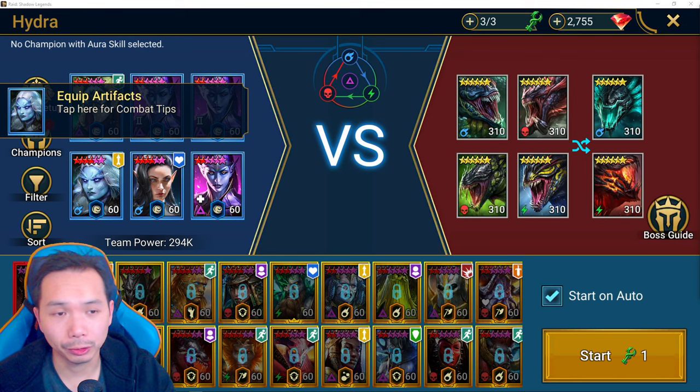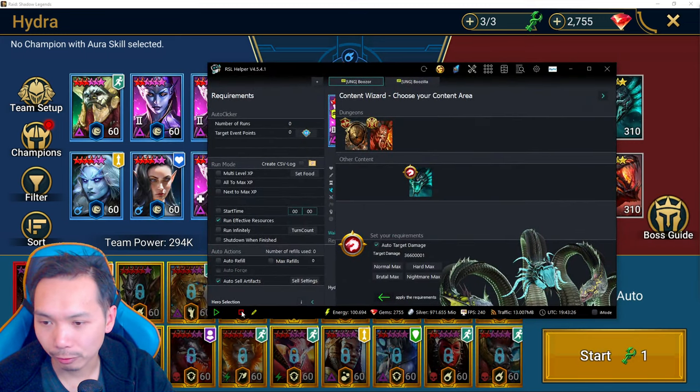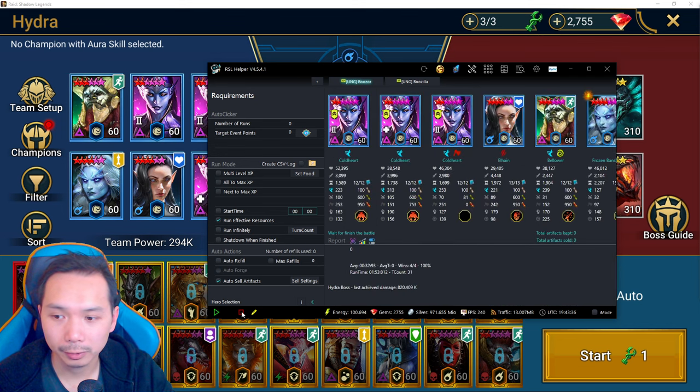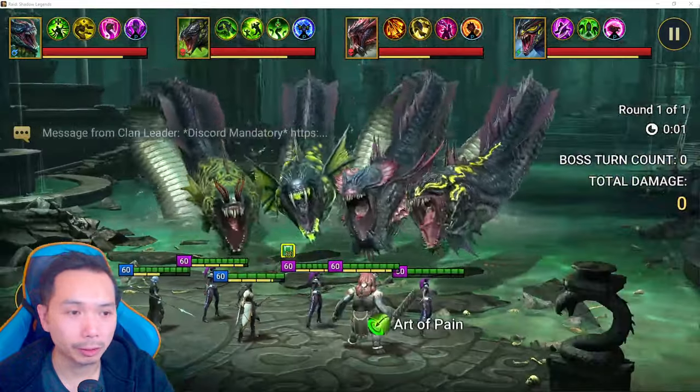Now I'm going to show you a team that fails, and then we'll have the helper restart the run. This shows what happens when the run ends — the helper basically restarts it for you. Starting from the beginning: click the yellow marker, auto-set the damage, set Hydra Max, apply requirements, and click go. Even if you don't have an aura selected it just picks one for you and still starts the run.